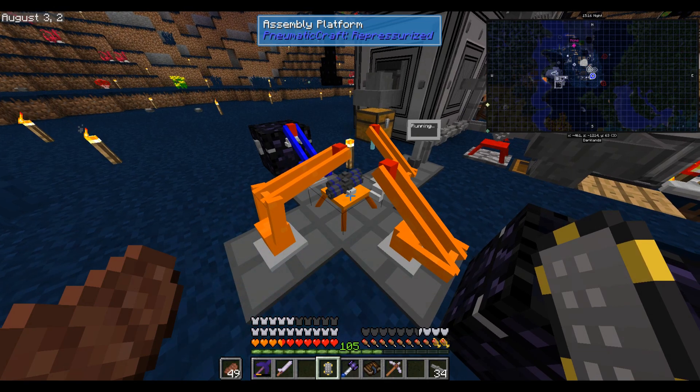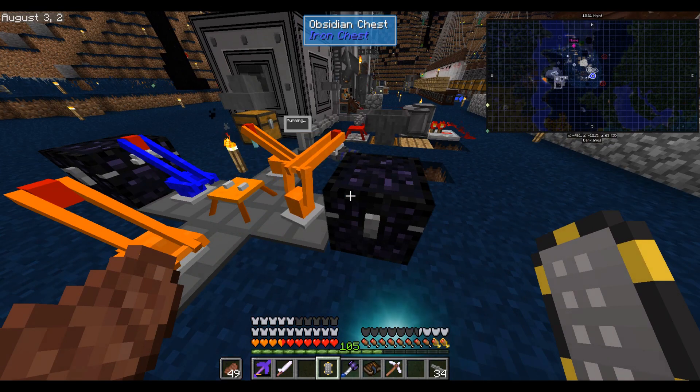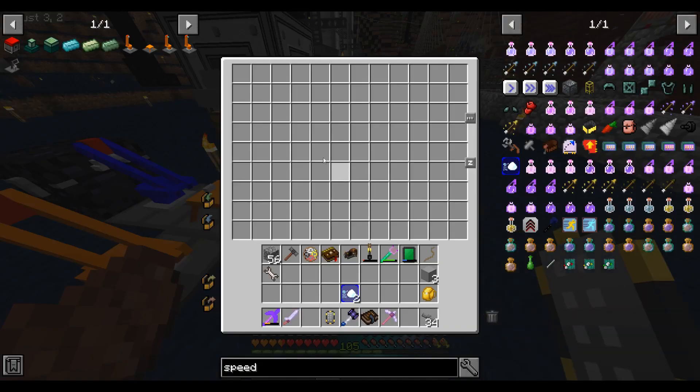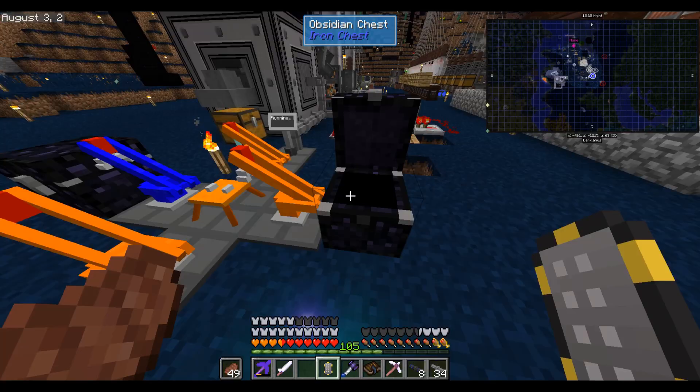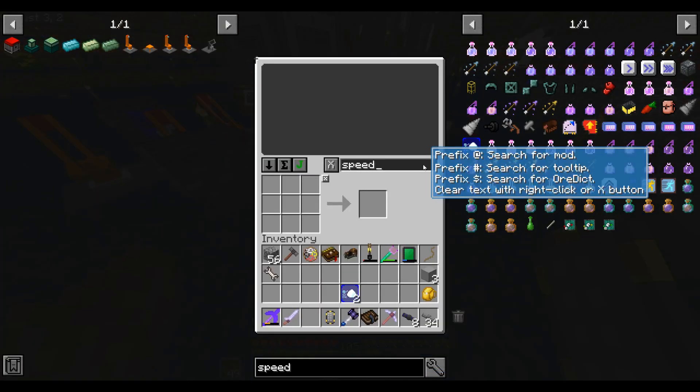Once there's another half atmosphere of pressure, it should get started. There we go — and this is much faster with some upgrades. The little arms go in and do their thing. You can even see the item change to those valves or something, and then the little laser does its thing — it's adorable. When it's done, the output arm will grab the final product and put it in a chest adjacent to it. Now that we have advanced pressure tubes, let's make ourselves a flux compressor.